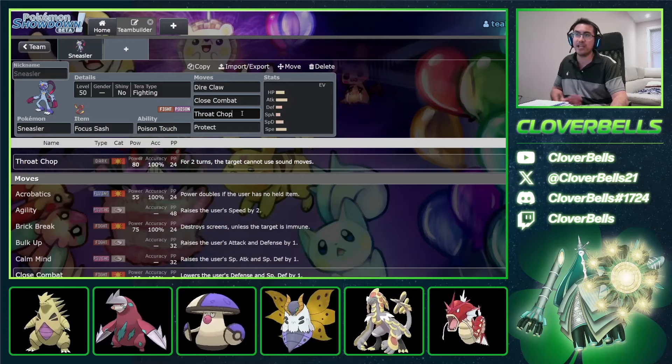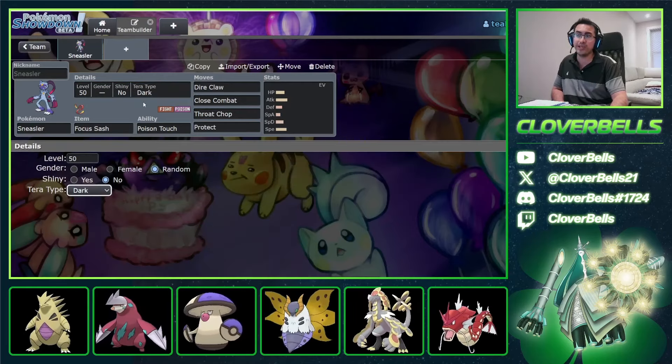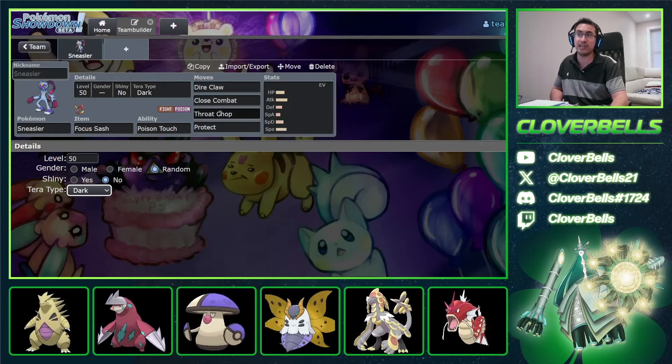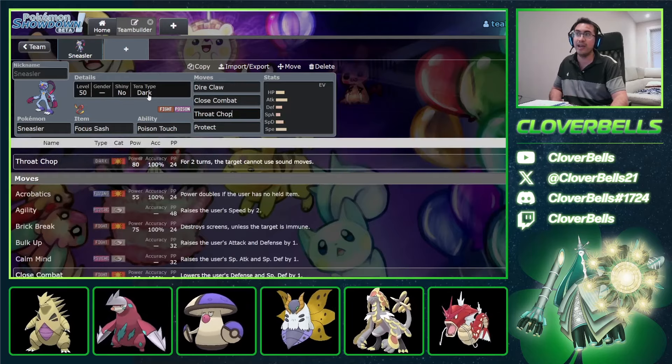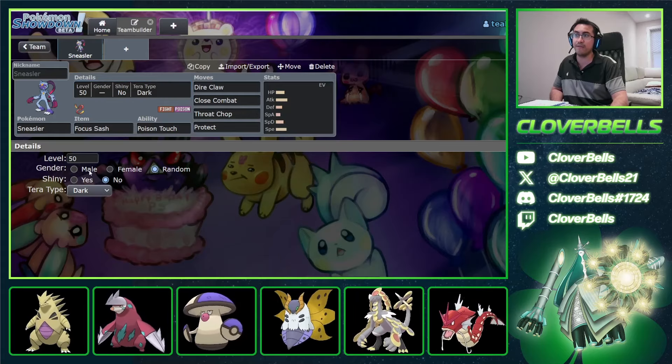That's Knock Off actually — but with Tera Dark, also really strong. Because you're weak to Psychic stuff with the Fighting/Poison typing, you can go Tera Dark so you don't get Psy Spam'd to death, and then hit hard with a Throat Chop. That's definitely within reach. Otherwise you can just go Tera Stellar for a little bit more damage.